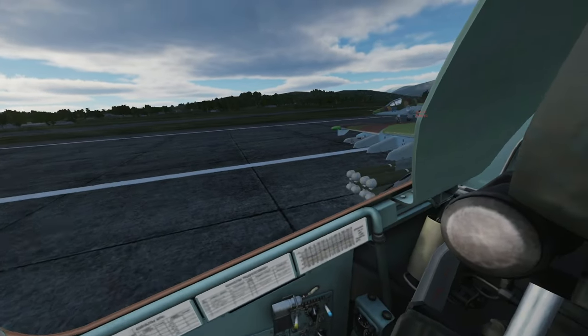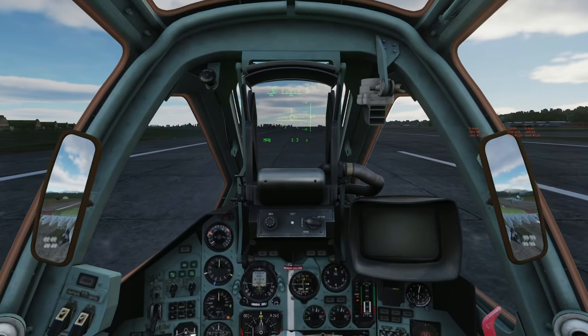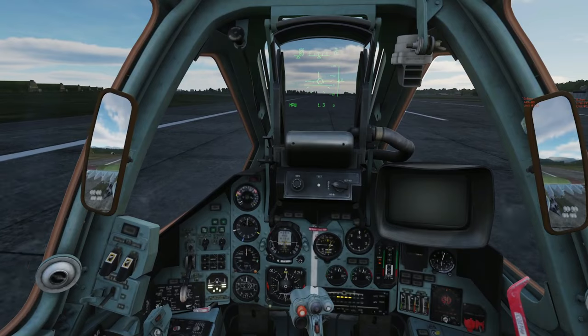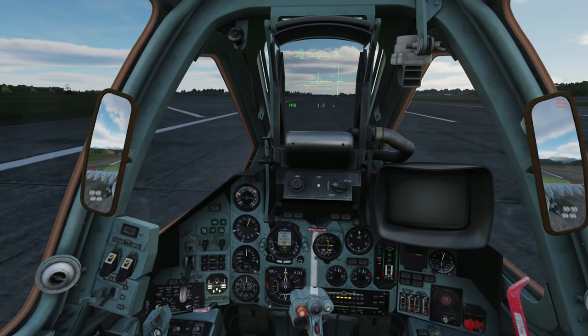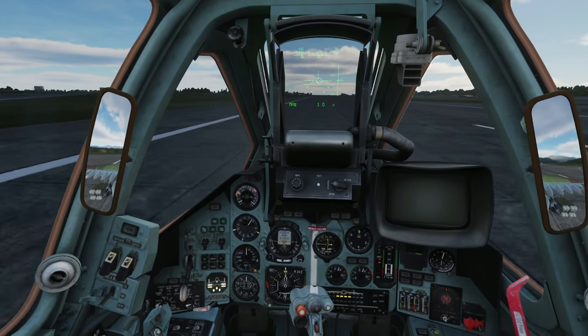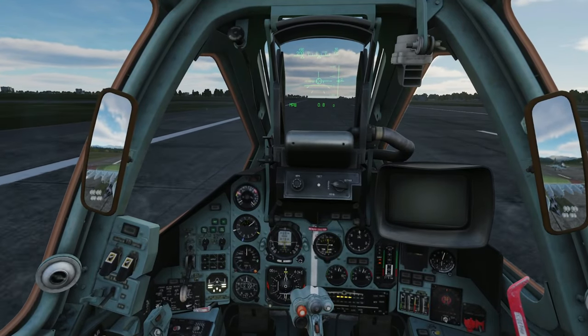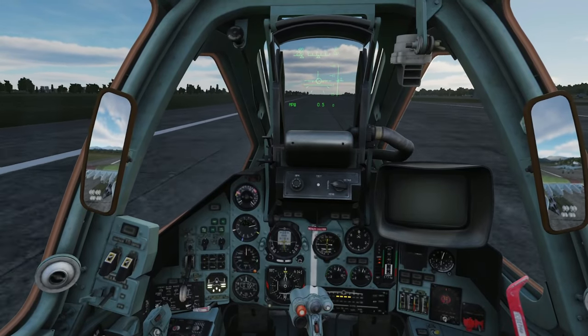So spawning in now, looking over to our right shoulder we can see our wingman Nikolai, and full throttle for the takeoff. Let's make sure to stick to the left side of the runway so Nikolai, who is currently going down the middle, doesn't run into us from the rear. We will rotate at 270 knots, no greater than 12 degrees nose up to prevent a tail strike.